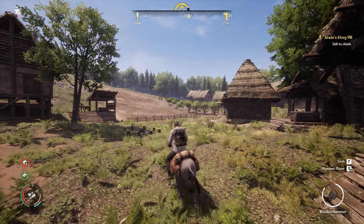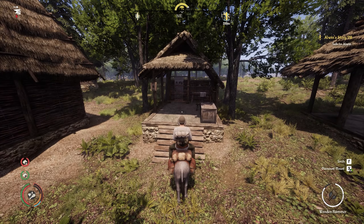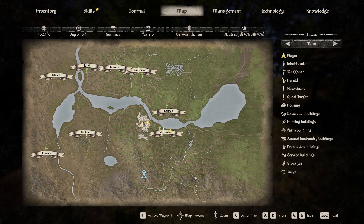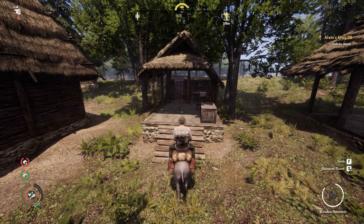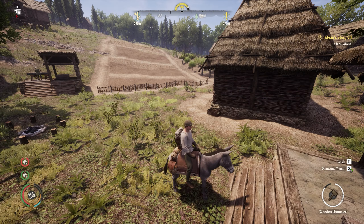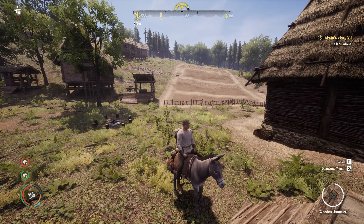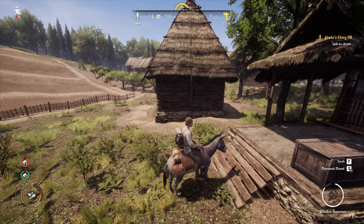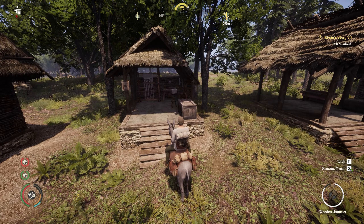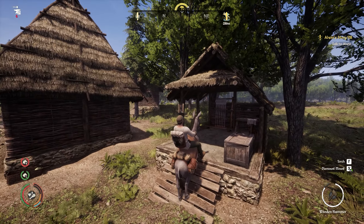This is my donkey Jack — I think I got him at the beginning of the season. It is currently the third day of summer. I'm not going to worry too much about what my villagers are up to — I know I'm a little behind making sure I have enough seeds for them to plant, but just for this tour I'm not going to worry about it. This is the sowing hut.